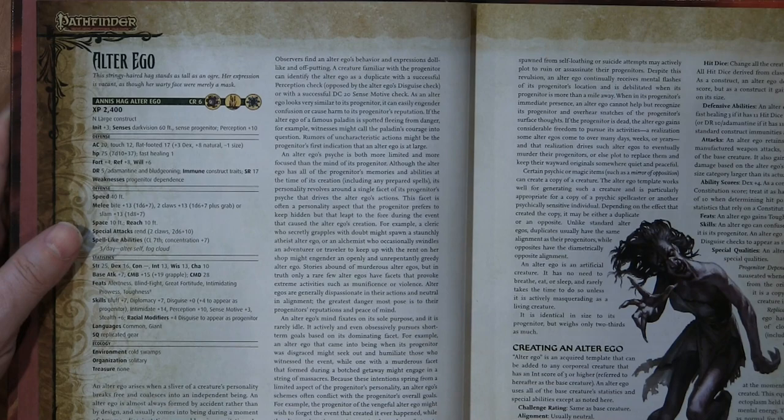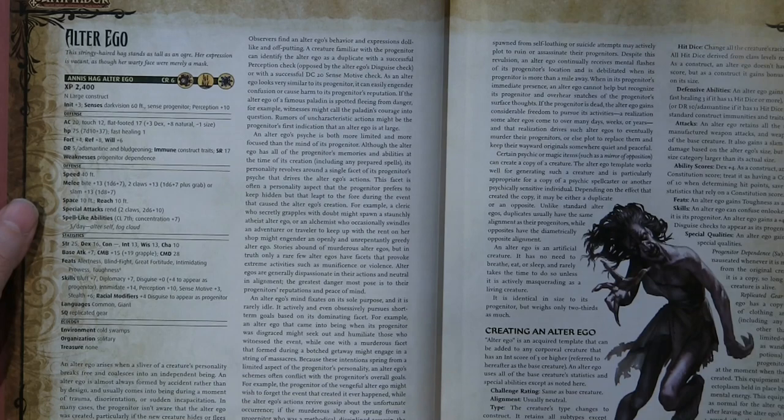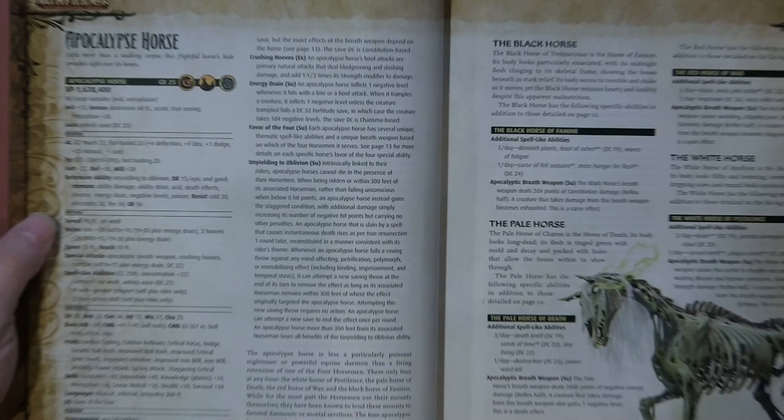That is the alter ego. Alter egos are basically hags that are created from some traumatic experience, and they represent a creature's personality outside of said creature. It could be a PC, an NPC, or a monster character, and basically another thing that's important about them is they're not flesh and blood.